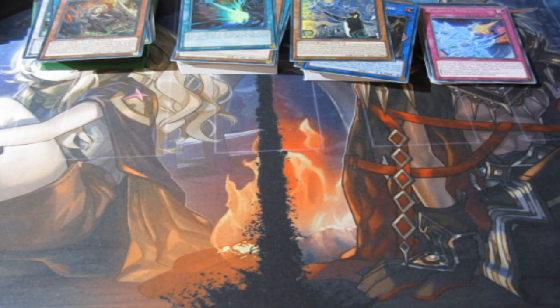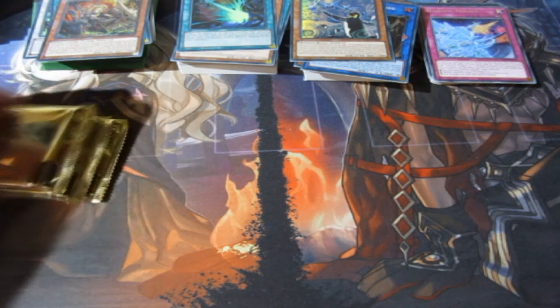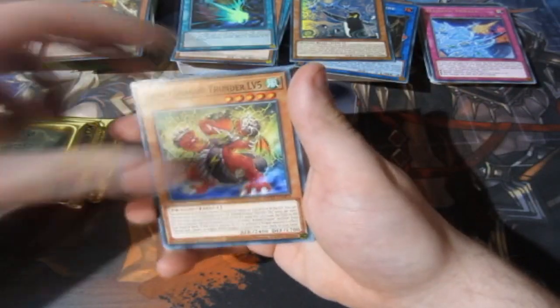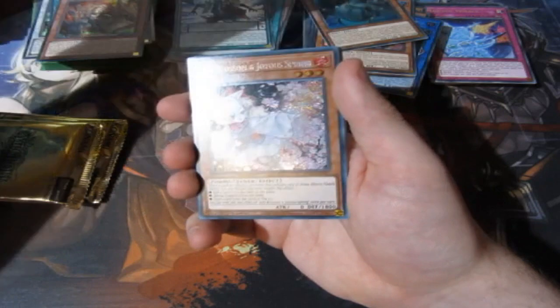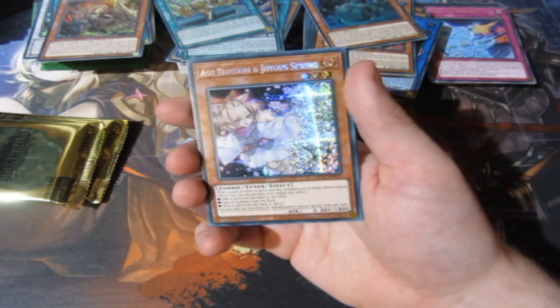The final tin — can we end it off with an amazing pull? It could be Dark Dragoon, Blue Eyes, Damnation Girl, Red Eyes — anything, people. It could even be another Pot of Prosperity! Tragedy, Dogwood, Ice Jade, Triple D, Synchro — we got it! We got Ash Blossom! Let's go, for the final tin! Oh my god!